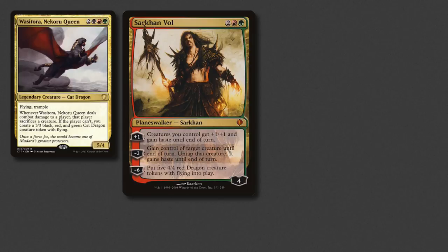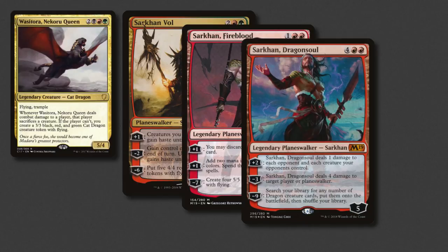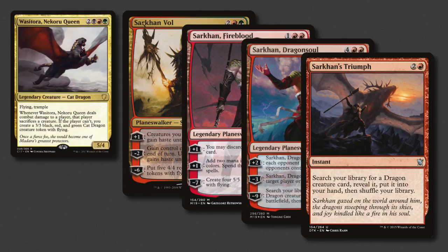What dragon deck wouldn't be complete without a bit of Sarkhan? Or 3? The OG leads the way with a great token-making ultimate that isn't unreasonable to get to. Fire Blood switches the numbers up, giving us four 5/5s instead and a helpful mana boost too. Dragon Soul is from the M19 planeswalker deck, and his ultimate is the ultimate — tutor out as many dragons as you like and splurge them straight onto your playmat. And to round this Sarkhan section out nicely we have his Triumph, which tutors us 1 dragon to our hand.